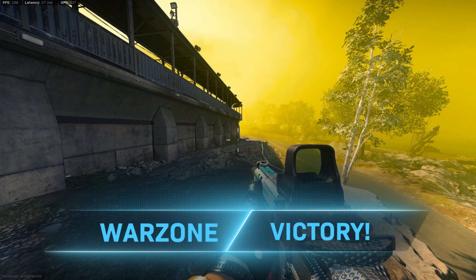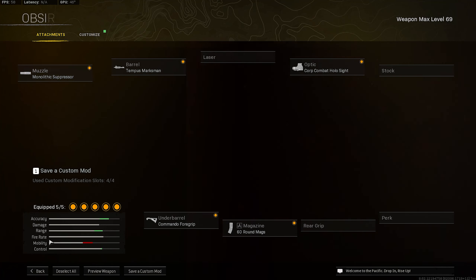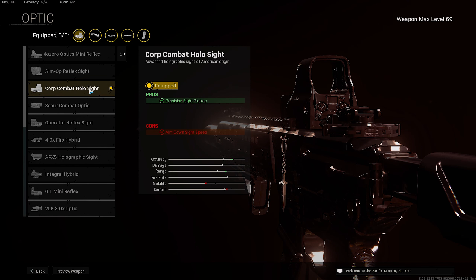I keep being so close to dropping a 30 — it's insane. Alright guys, for my M13 class setup, this is what I was using. I had on the monolithic suppressor, which helps with the damage range. Then for my barrel, I had on the Tempest Marksman — honestly one of the best barrels to use. This is one of the go-to class setups that a lot of people use, and I still use it to this day. It's honestly an amazing class setup.